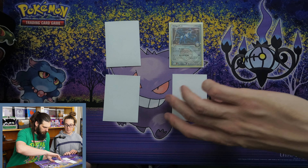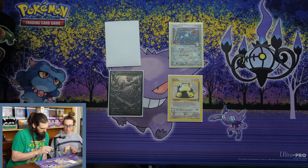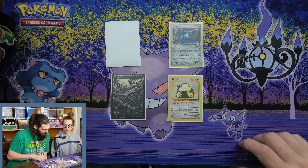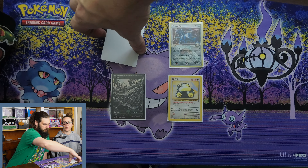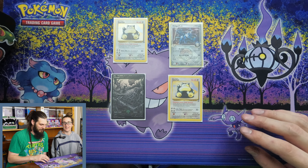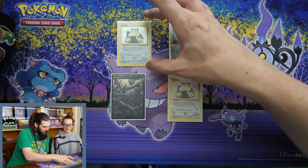We got a Dialgia - we figured out it was a league promo card. And then we got a Snorlax from Series 2. And then we got this really cool foil Forest land from Magic the Gathering - Innistrad: Crimson Vow or something like that. The guy at the store let us open up a random pack, which was a lot of fun.